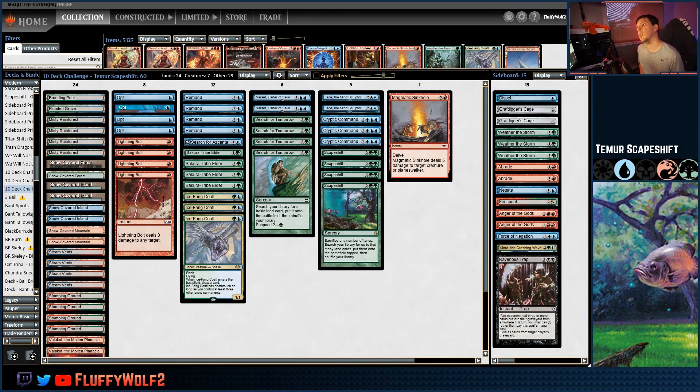Teamer Scapeshift, or perhaps more lovingly called Rug Scapeshift. This one has a soft spot in my heart. This comes to us from Kittyman's 5-0 Modern League, and I wanted to try to stick as close to the true Rug or Teamer pattern as best as I could — avoiding things like Bring to Light and avoiding the red-green Valakut Primetime stuff. So we're strictly Rug here: red, blue, and green.